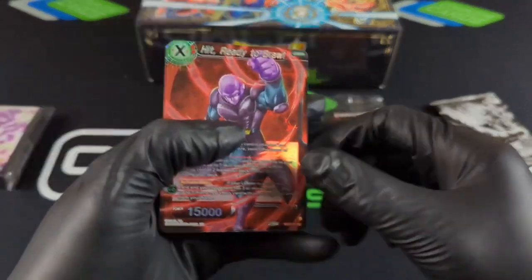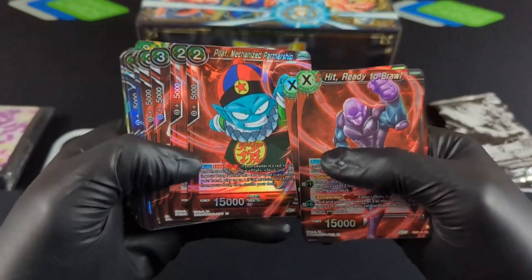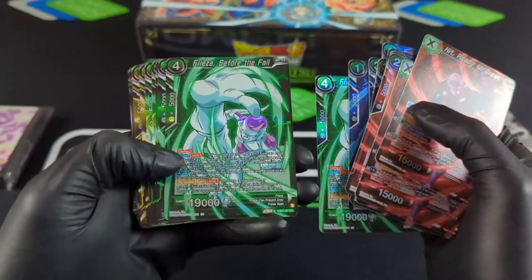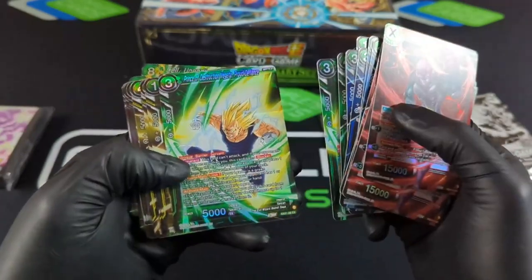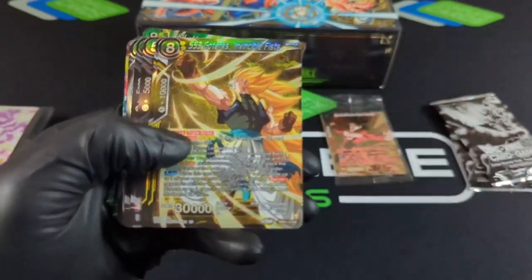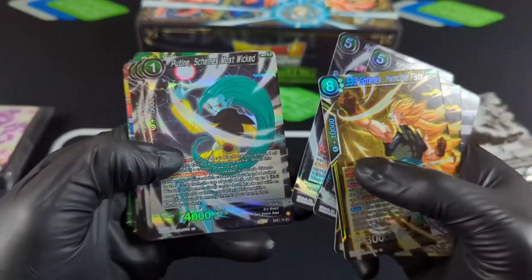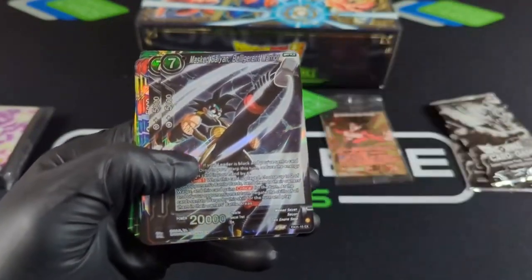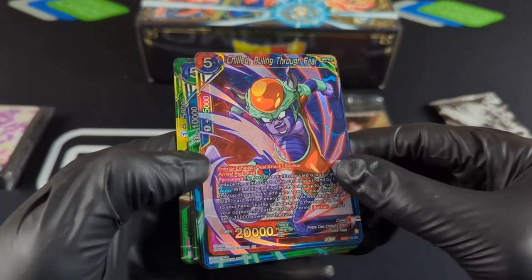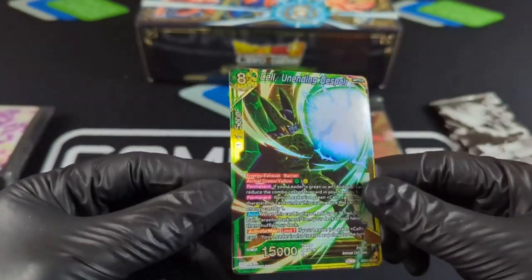Let's see what we got. Alright, we got Hit. And all of these are holo — a little bit of shine to them, but not an etch. Rosé. Bulma. Cool looking Frieza there. Ginyu Force and Captain Ginyu — nice with Cheetah. Majin Buu Cheetah. Pretty good. Cool looking Gohan. This is fire. That's definitely fire. This is pretty cool too. Really digging this. Chilled. Nice sell card there to close us out.